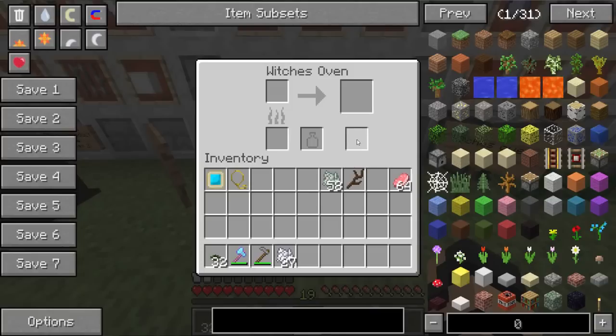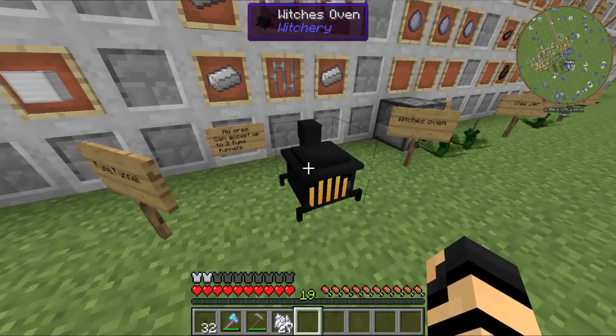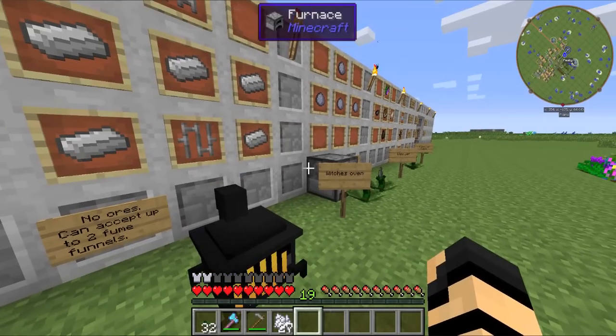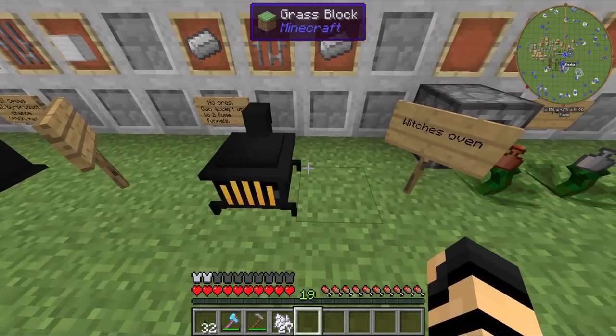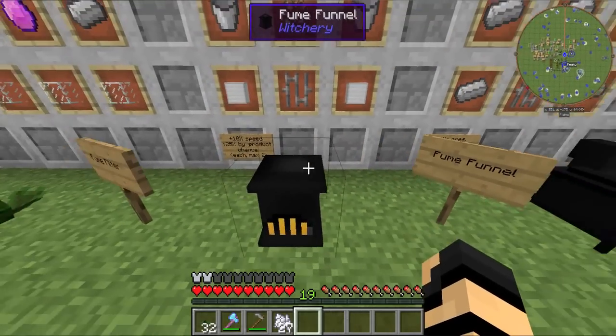That byproduct is the stuff you're really going to need for a lot of the recipes and different things you'll be creating in Witchery. This oven functions a little differently — it's typically faster than the Minecraft furnace, but it will not accept any ores like iron and gold. It will also accept upgrades so that it can go even faster and produce even better results.